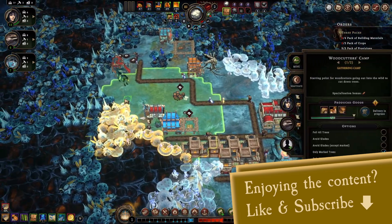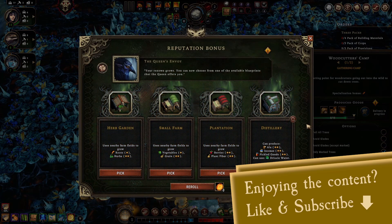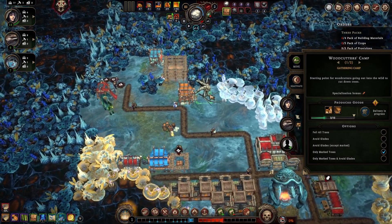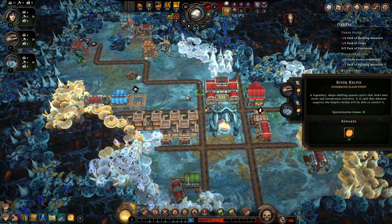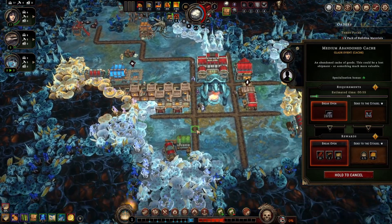We have some more buildings - farms built on soil, and a distillery. I need to see what's inside before I decide what to do. Someone was bringing stone over and I can break this one open to reduce my hostility a little bit. I have to tell them to deliver now.